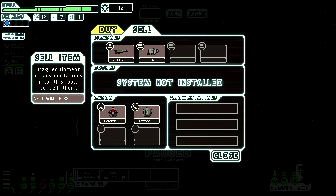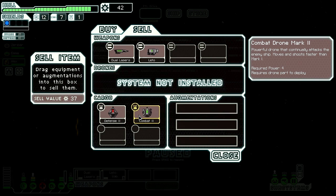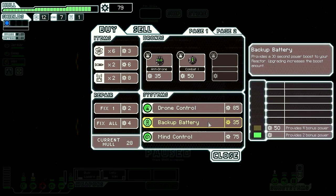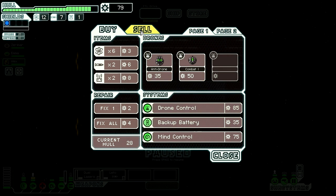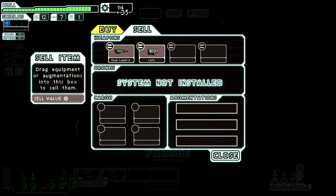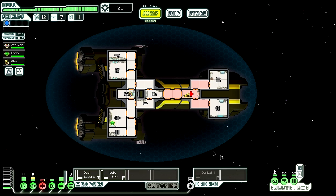If I sell both of them I can buy a drone system. Combat Drone Mark 2 — I don't want that. Do I want mind control? I don't have level 2 sensors. Having a little more punch might be good. I can put one more reactor power in here, and now I can have a combat drone go up when I need him to.